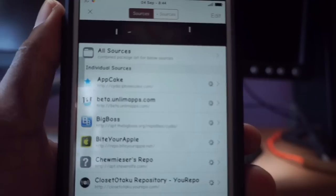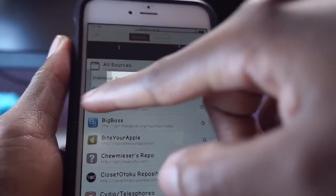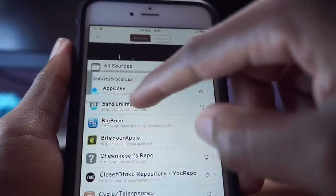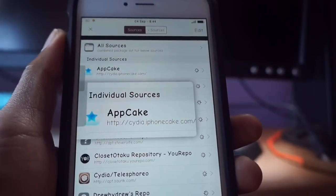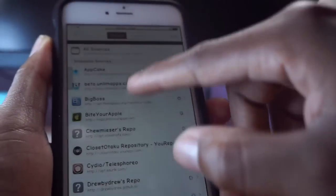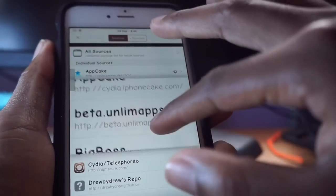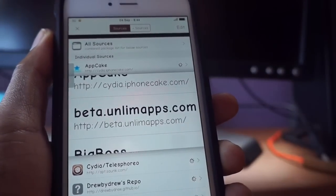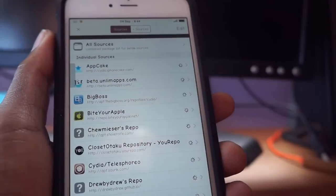First up on the list we have upcake — be sure to add that repo, pause the video and add the repo. Next up we have beta — the only maps repo — pause the video and add the repo. Up next we have the BigBoss repo; you won't need to add that because it comes pre-installed.